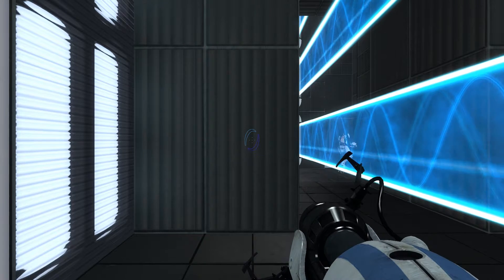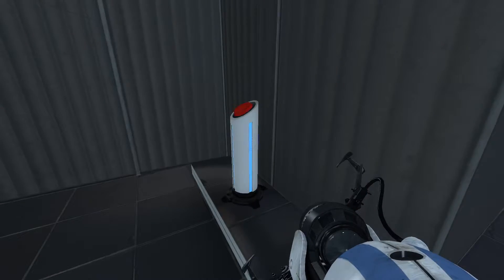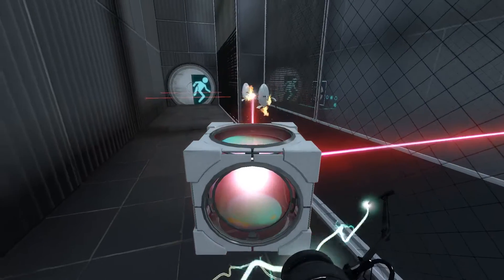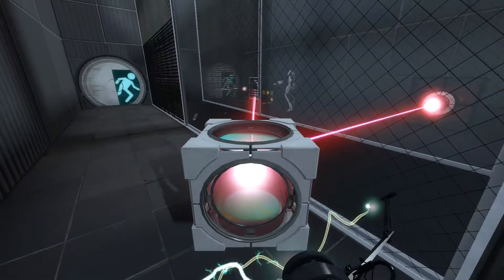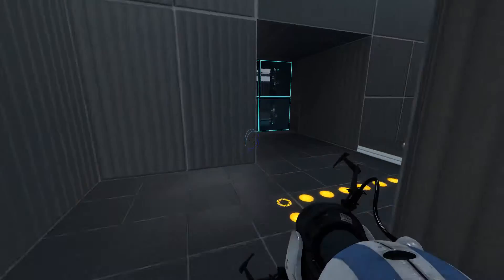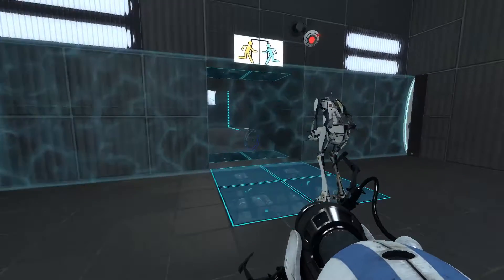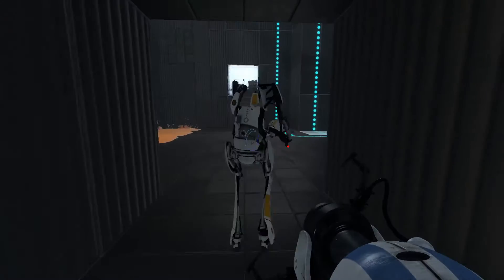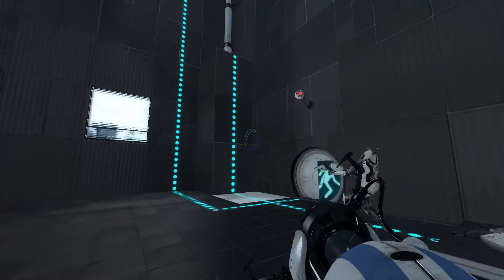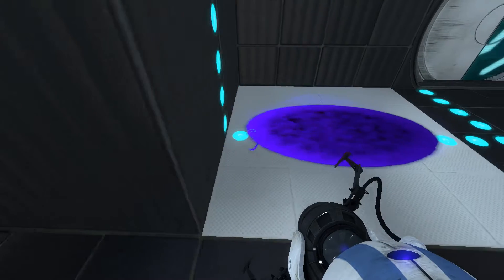So look, we're doing co-op test number one. Turrets facing your way — oh, never mind. Okay, so far it's not really very hard. You've got to get up there and push that button. Should be pretty easy, though it looks hard.